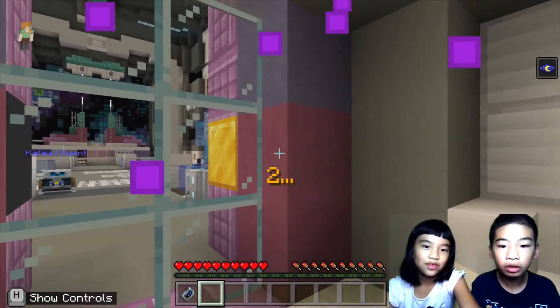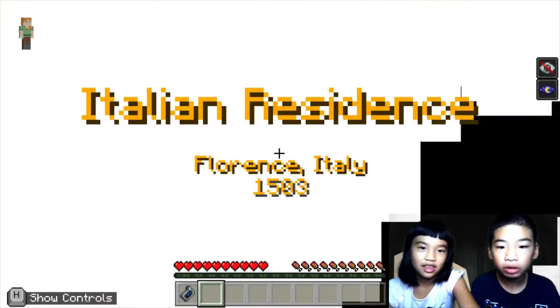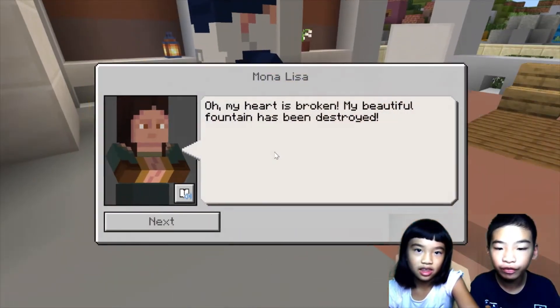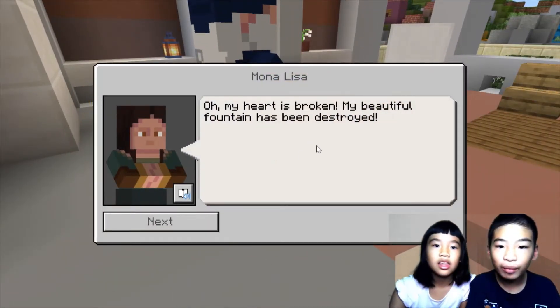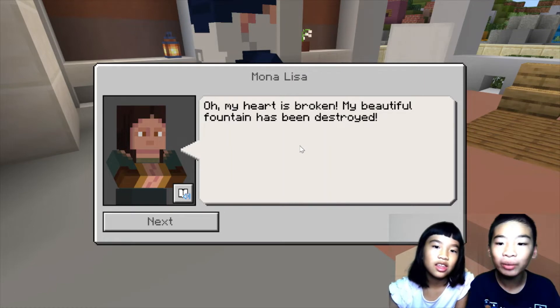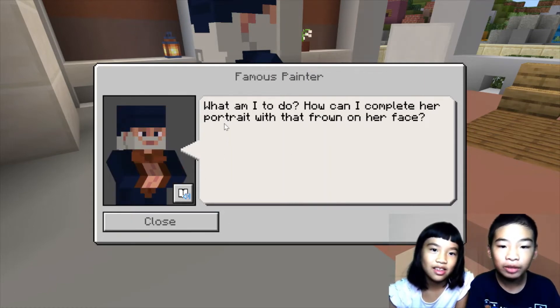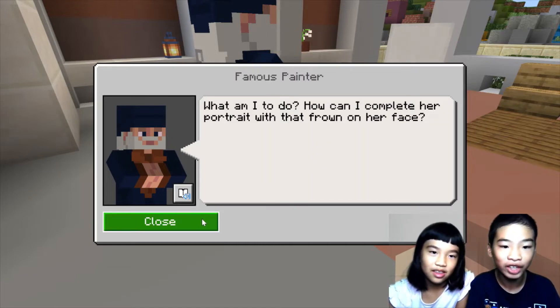Time jumping! Italian residence — Florence, Italy, 1503. Mona Lisa: "Oh, my heart is broken. My beautiful fountain has been destroyed." Famous painter: "What am I to do? How can I complete her portrait with that frown on her face?"